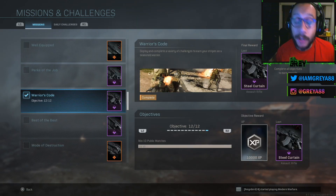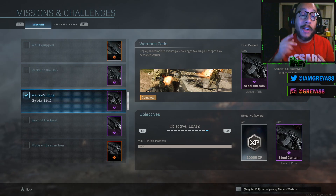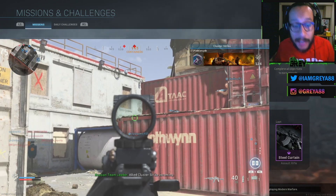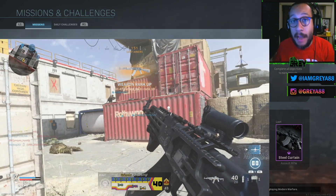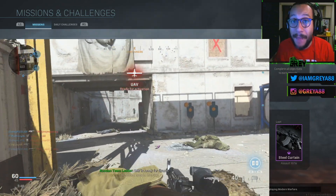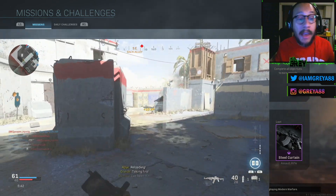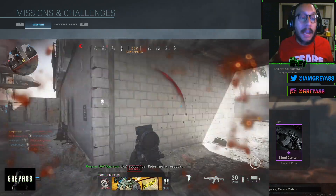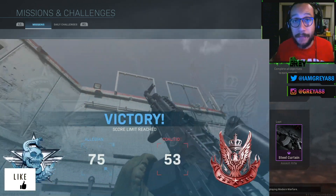Last objective, number twelve: win 10 public matches. You need actual wins. My recommendation is Gunfight if you have a really good partner — you can dominate the rounds quickly. Team Deathmatch is also great since matches go faster than most other modes. Shoot House 24/7 in TDM is probably the best combination for knocking these wins out.